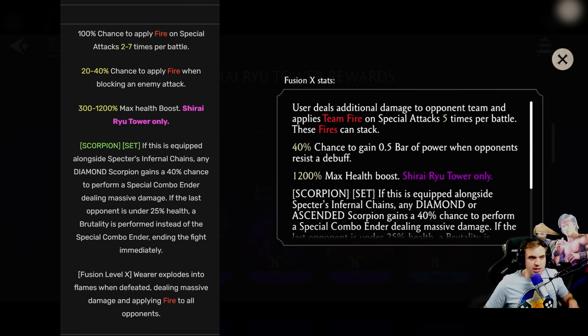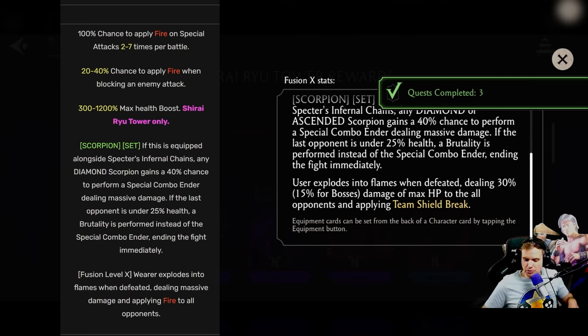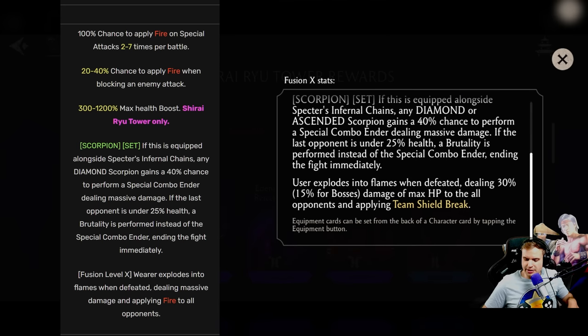For Scorpion, wearer used to explode into flames when defeated, dealing massive damage and applying fire to all opponents. Now, the user explodes into flames when defeated, dealing 30% — or 15% for bosses — of maximum HP to all opponents. Before it wasn't percentage-based, it was just flat damage. Now it's percentage of your health. This is just insane.